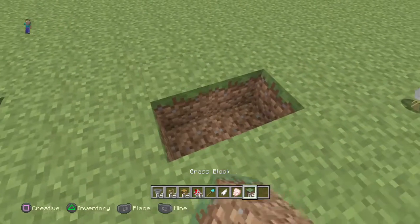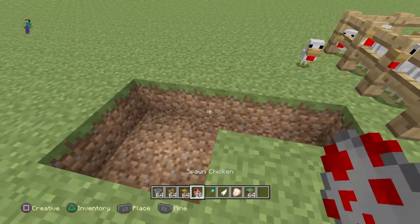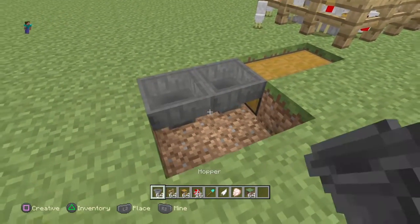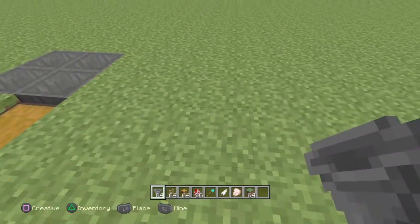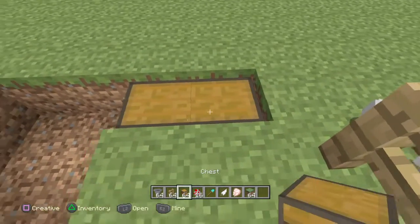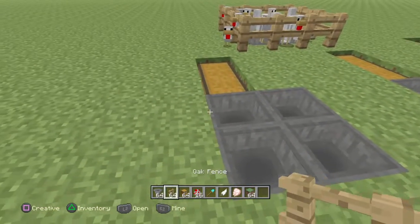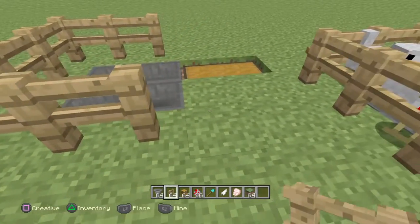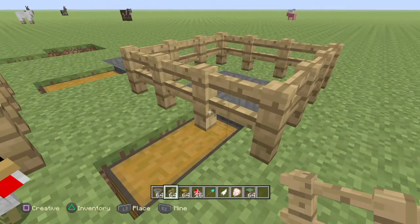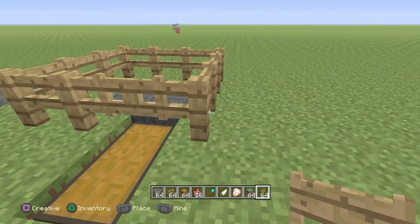You just want to do it like that and then you come over here, move up a little bit. Then you have this, then you place your chest down, and then place your hoppers down like that. Then you come over here and the third step is to place your fencing around it, so you have an area to trap the chickens in. You can put a fence gate here if you want to. We can put a fence gate here — no big problem. Put the chickens in there.